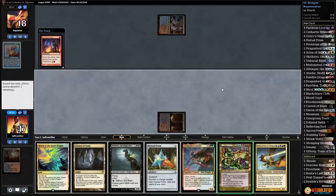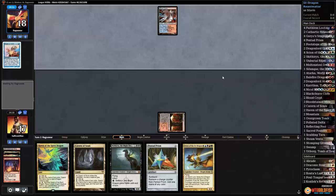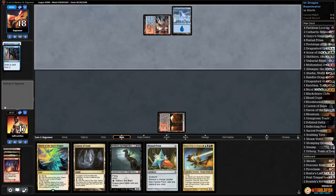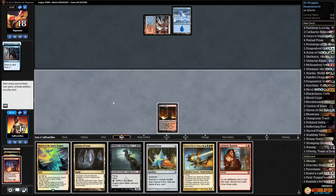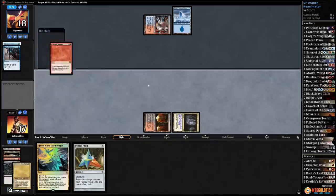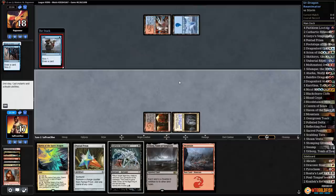We get a Blood Crypt untapped, Faithless Looting — discard Nicol Bolas and Atarka. If we just draw Goryo's Vengeance next turn we could win. Without another land we can't make Prism work. Come on, one time — give us a Goryo's Vengeance. It's Storm. Cathartic Reunion into the deck — discard dragon, dragon — oh there it is.